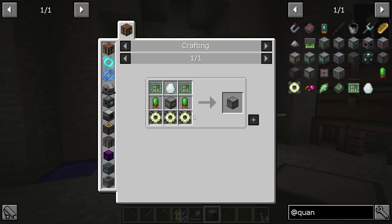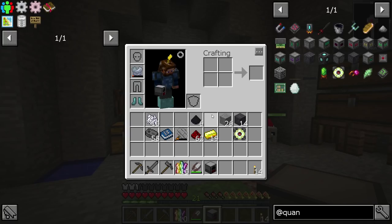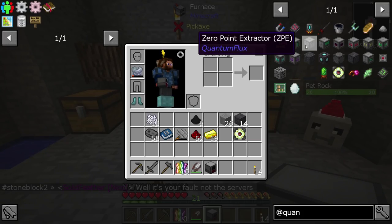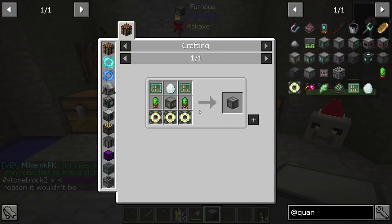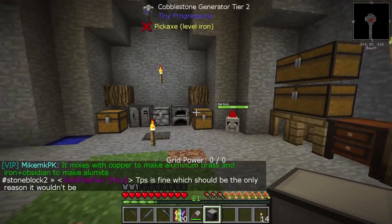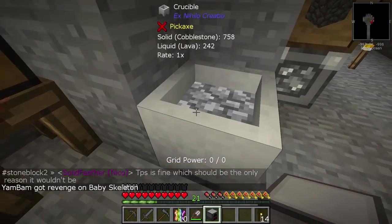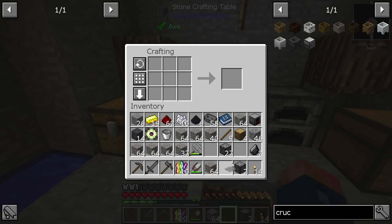You also have the zero-point extractor, which actually generates RF based on how low it is in the world. If it's down near bedrock it will generate the most power - close to 250 or 256 RF per tick. You can have multiples of them, so it's kind of like a solar panel except the closer to bedrock it is, the better power it creates.